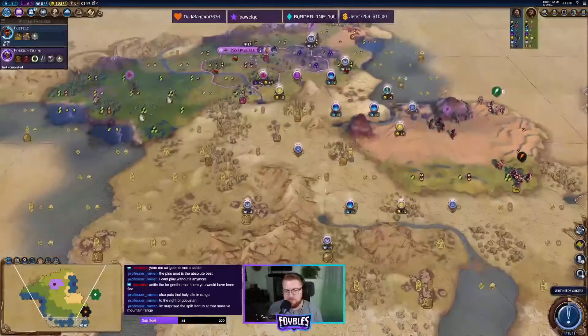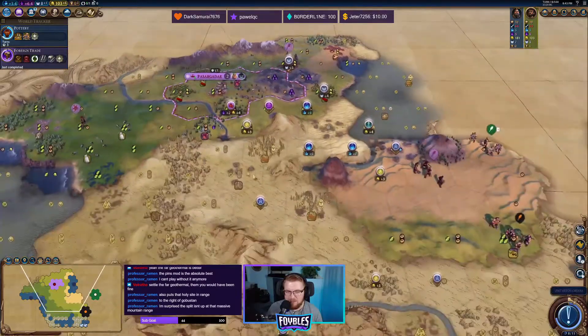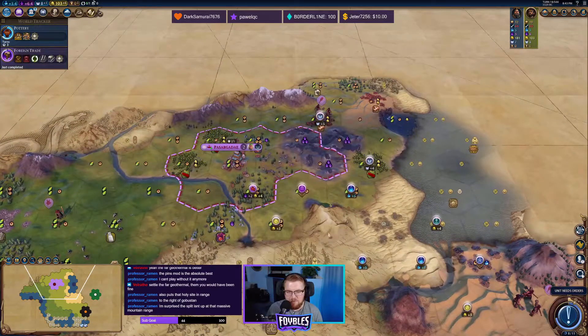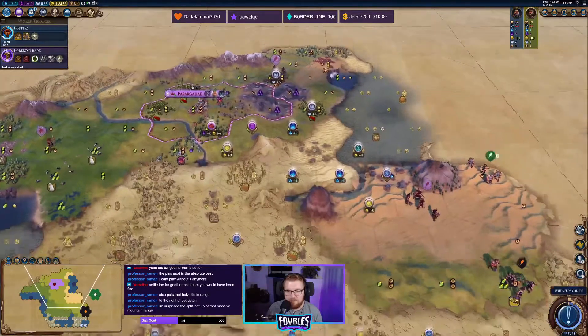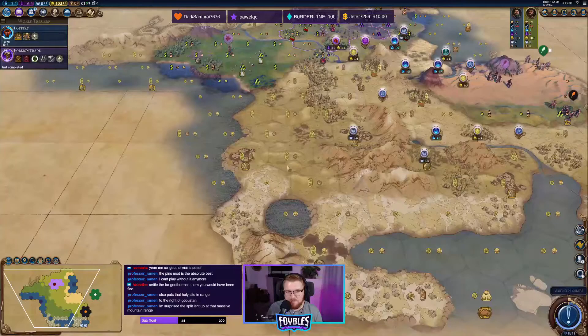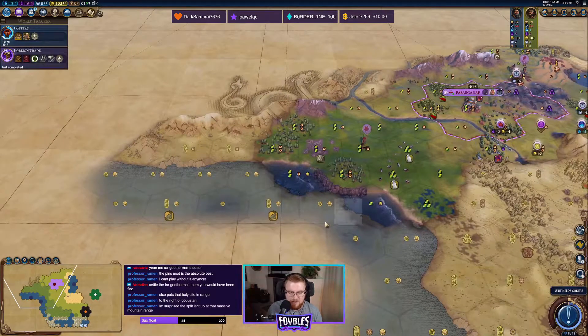This mountain range is what it's looking at for the continent split — there are some mountains here so that makes sense. Don't you guys love these extended map tacks with the yields? They update and tell you if you're too close to a city and all that. It's so nice. We've got a reef here that we can get multiple campuses around if we wanted to. We'll keep that in mind.